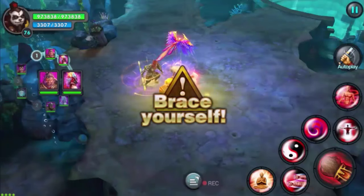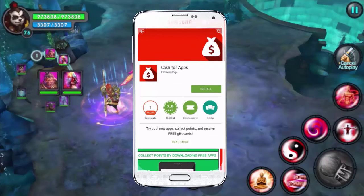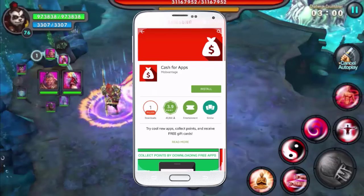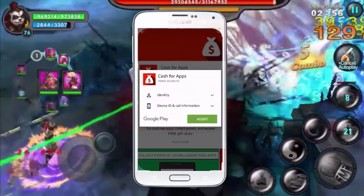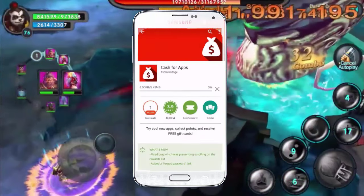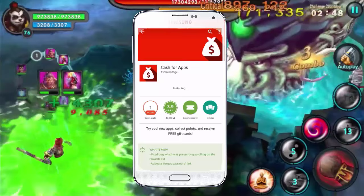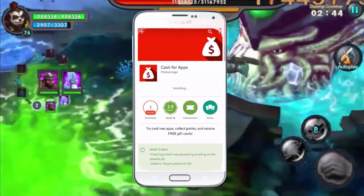It's called Cash for Apps and this is what it's gonna look like. It's already got over a million downloads so it's pretty popular — this thing does work. What we're gonna do is install this app; it doesn't take long, it's very small, like five megabytes.